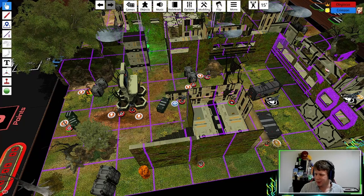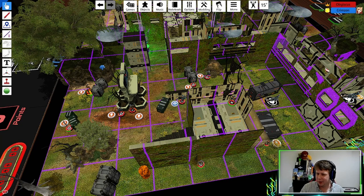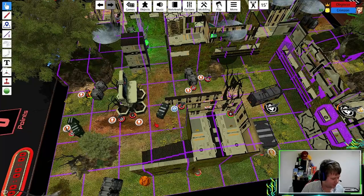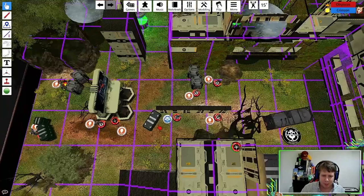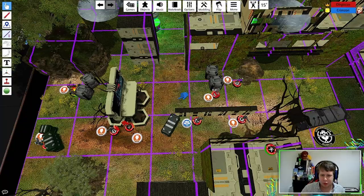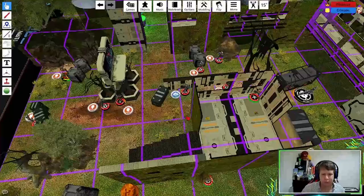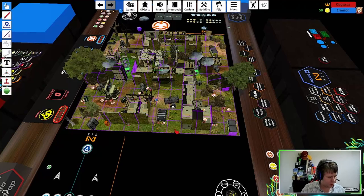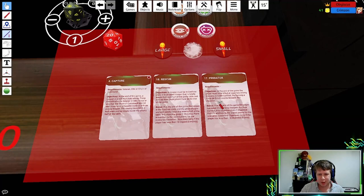Notably, we're playing Firefight and both of us went for no specialists whatsoever — partly just for the fun of the ridiculous list-building challenge. So right off the bat the maximum this game can score is eight points for either side, because two of the Firefight points require specialists. I'll mark my fire teams: the core team is Crane as leader plus three Kuang Shi, and the duo is the two bounty hunters.